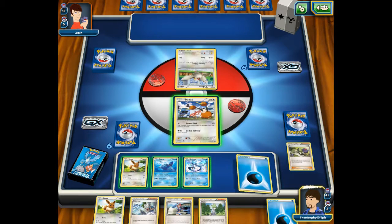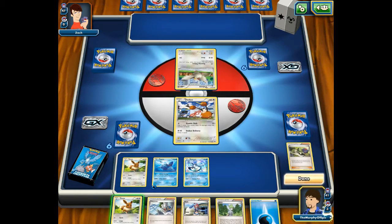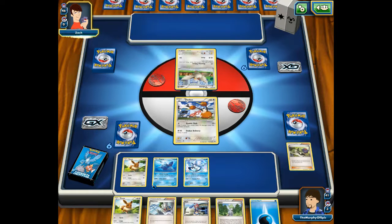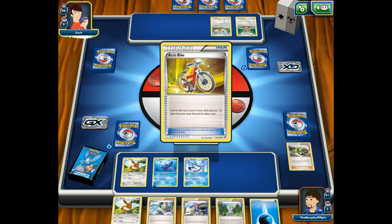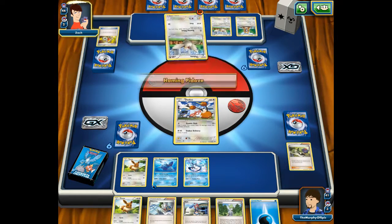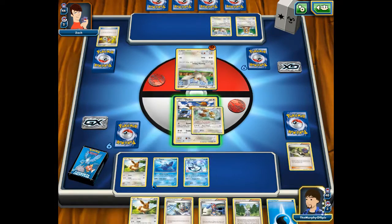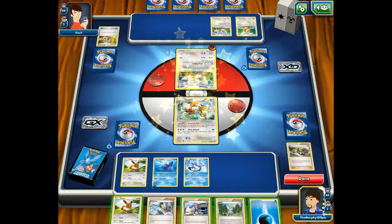Prize cards are these cards right over here. So I got nothing too big, so I'm going to boost up Lapras right now and end my turn. Now I realize I made a grave mistake because I got Gyarados and then I used N to shuffle my hand back into my deck. I'm still very new at this if you can't tell.